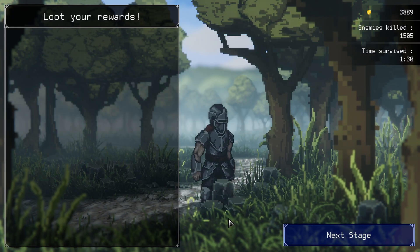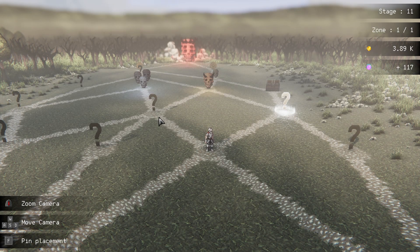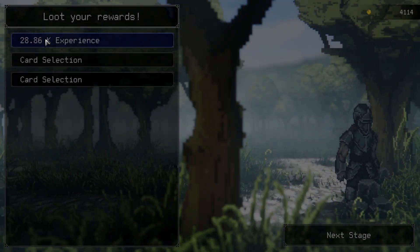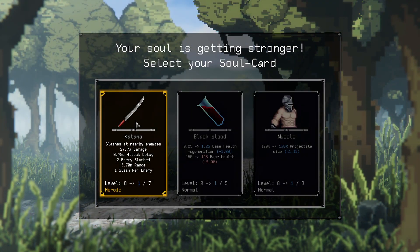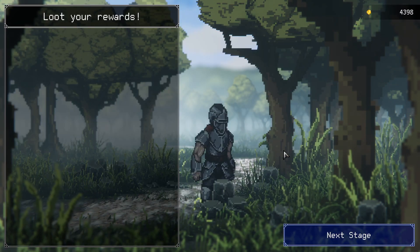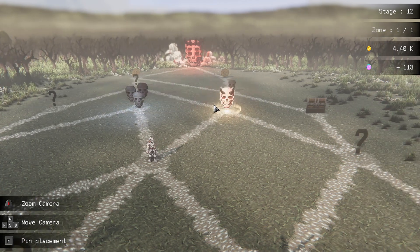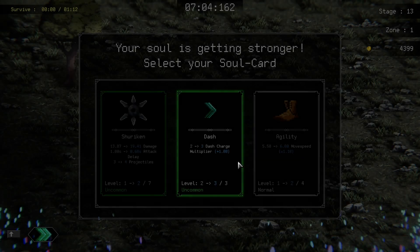If you haven't checked out any of those, go check those out. We're gonna take this — nice. Katana! Holy shit, we are having a hell of a run here beans. We're gonna take a cooldown on dash just for the end of the round. I don't know what this node is so we're gonna go hit it.